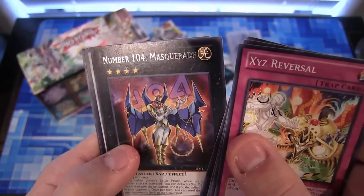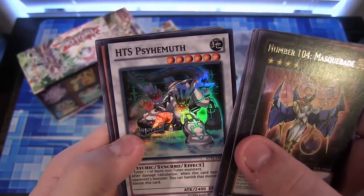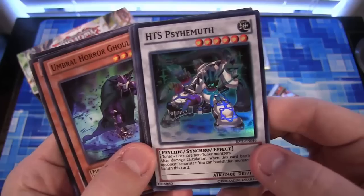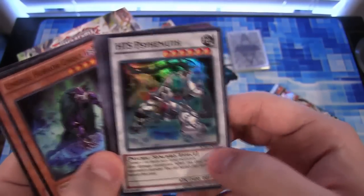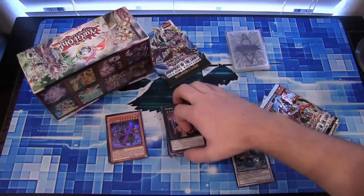Let's see. We have a Number 104 Masquerade, and HTC Sahemeth — I think that's how you say it, it's like behemoth, I think — and psychic. That is a good Synchro Monster to get. Super Rare, pretty cool. I like that Synchro Monster, I think it's a pretty good one. I don't remember if that's in Mega Tin or not, that might have been reprinted. Either way, I don't care, it's still a cool card.